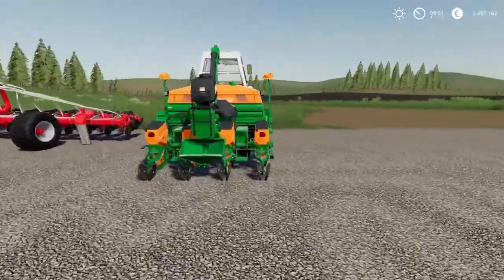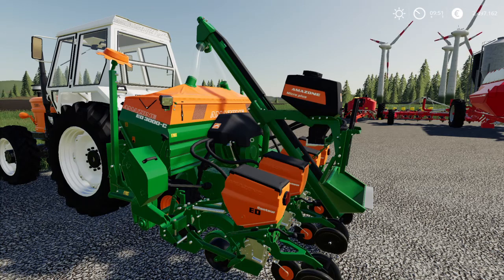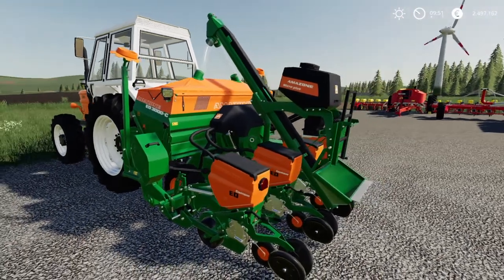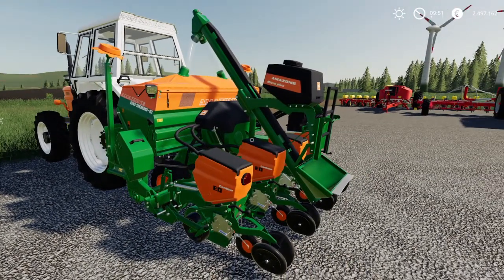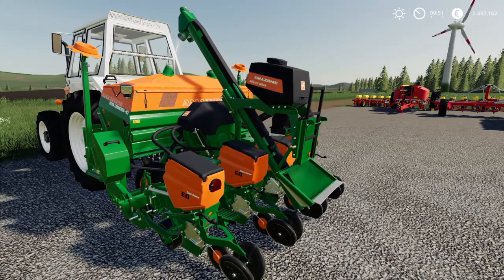Moving on from big planters to the smallest available: the Amazone ED 3000 C. It's a nice planter with 3 meters working width and a tank capacity of 1,440 liters divided into 240 liters of seed and 900 liters of fertilizer. It has an average price performance ratio but it's the smallest one — if you have only small fields, this is probably the one for you at 27,000 euros, making it the cheapest of the bunch.